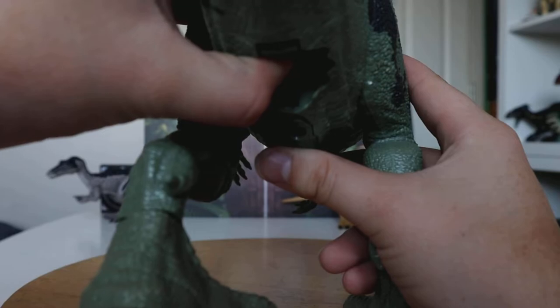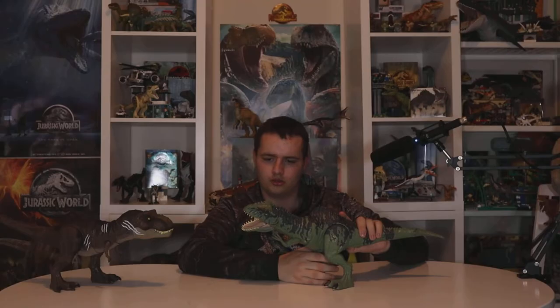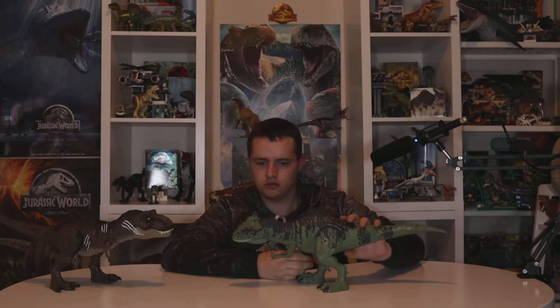Okay, so the first one is sort of like a swing attack, and it comes with a nice rumble. The bottom button is the opening of the mouth. If you press them both together, it's sort of a swiping motion — like it swings its head, which makes sense because if we look at Giganotosaurus's fighting technique, it uses its own body weight to smash into its opponent.